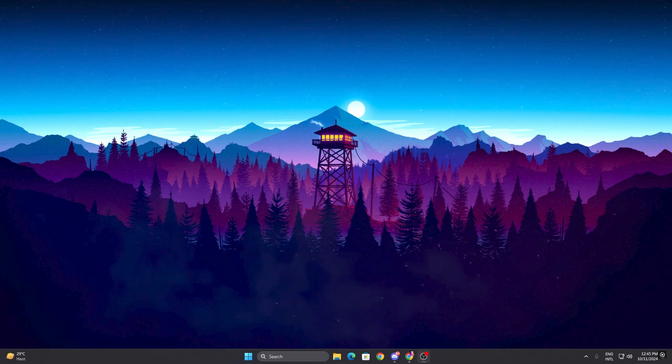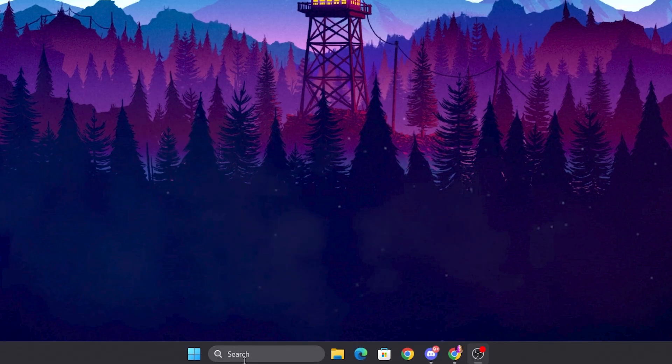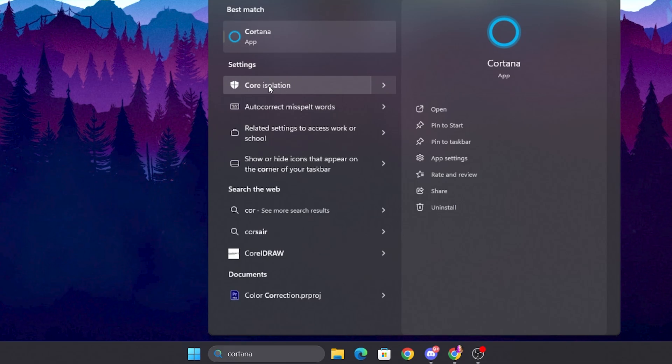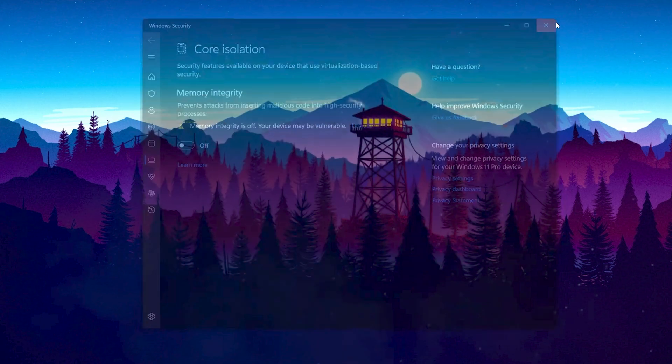In the very first step, we are going to disable core isolation and optimize our Windows graphics settings. Go to your Windows start icon and search for 'core' and open up the core isolation settings. Simply turn off memory integrity and turn off core isolation. Then close out of this window.